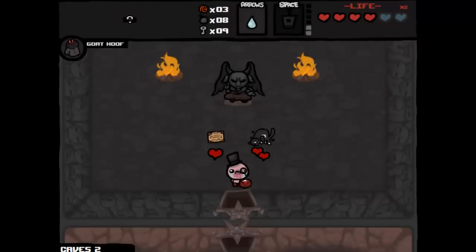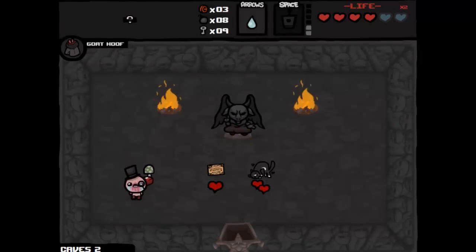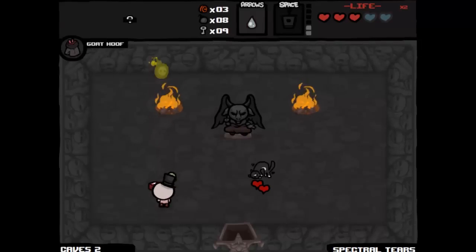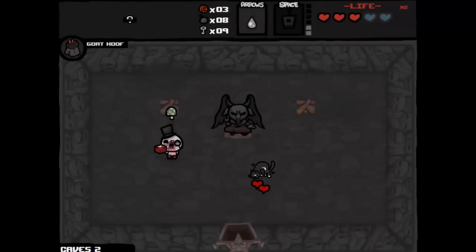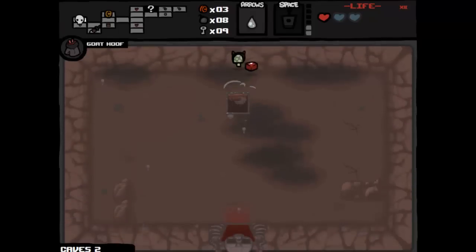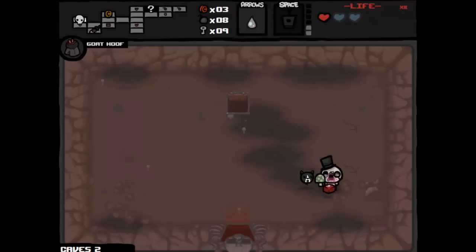That thing up there is called the Deal with the Devil room — you can trade some of your hearts for power-ups and added bonuses. We have Ouija Board and Nine Lives. Nine Lives gives you nine lives but you now have one heart. Ouija Board lets you shoot through rocks and walls. Nine Lives there gives you nine lives — I have ten because I already have another life — but as a result you have one heart. I can end the video here guys. If you like this come check out my channel, don't forget to support it on Steam, and I am Paul, signing out — bye!